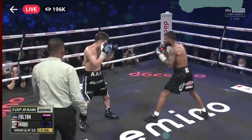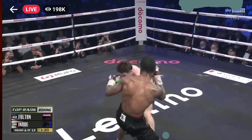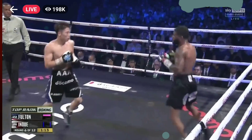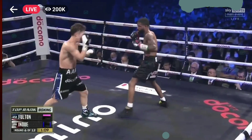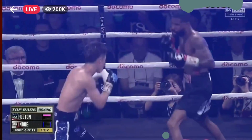One-two-one — they're calling for that combination. He just threw it a moment ago; he missed with the first two but then connected on the jab on the last of that three-punch combination. That's the name of the game — it has to be at least two or three punches coming from Fulton. One-two-one just to get in there, then he's got to let a big combination go. One-two-one is not going to beat someone like Inoue. Nice right hand, left uppercut from Inoue.